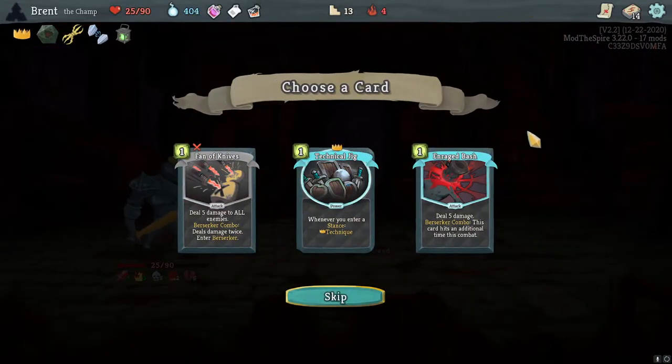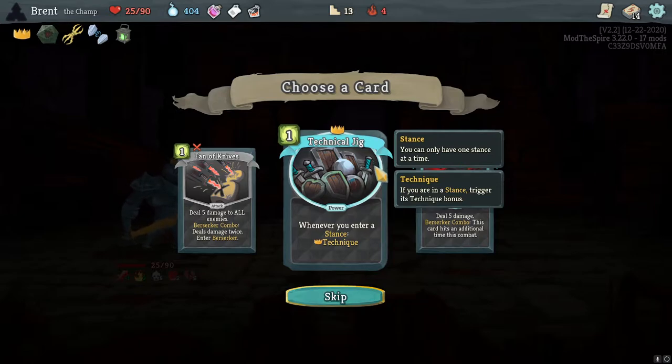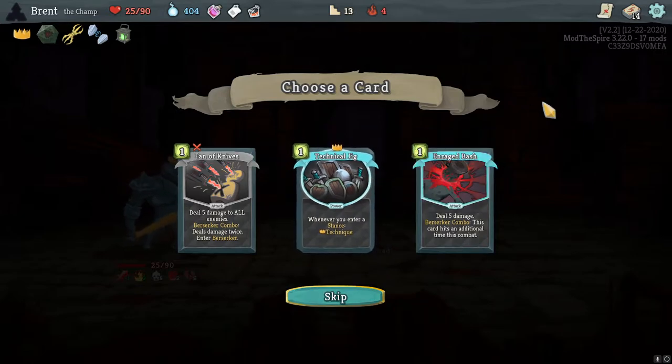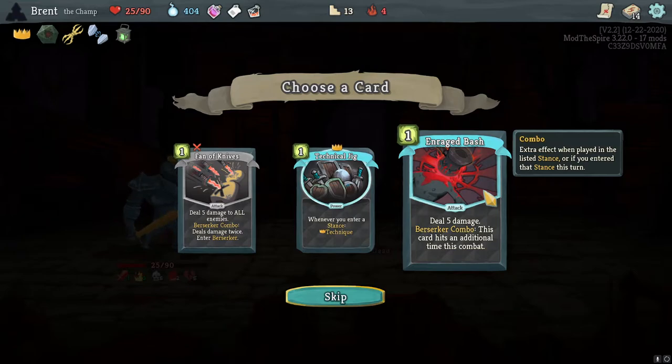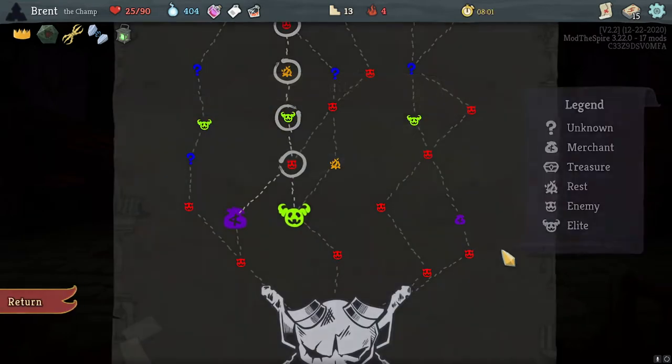One or twenty — that's what we need. Whenever you enter a stance Technique — Technical Jig, that's a new one I haven't seen. This card hits an additional time. In combat you only have to do it once and then it does 10 damage. I think I really have to find an option for AOE.